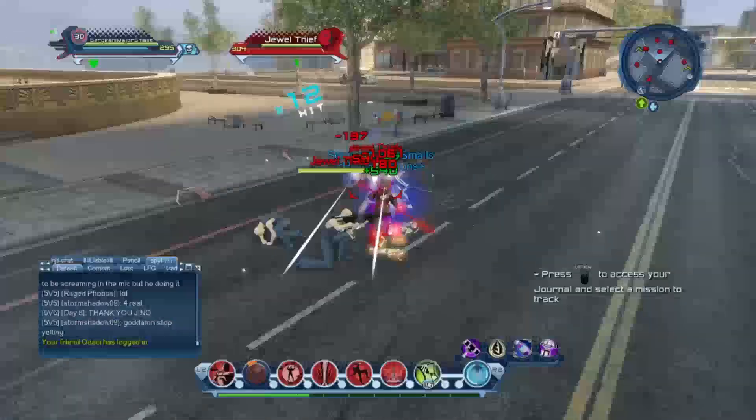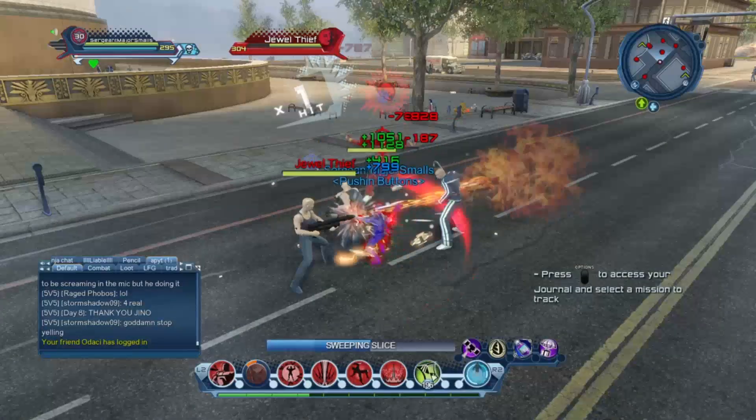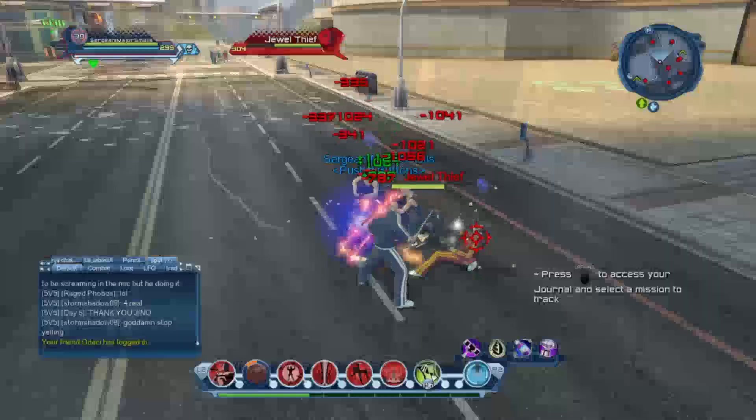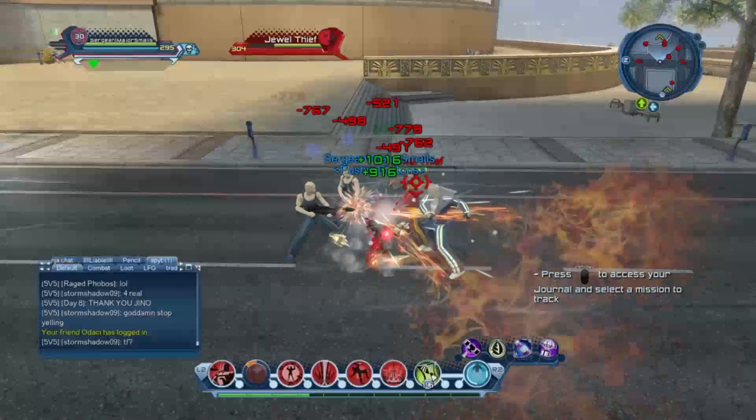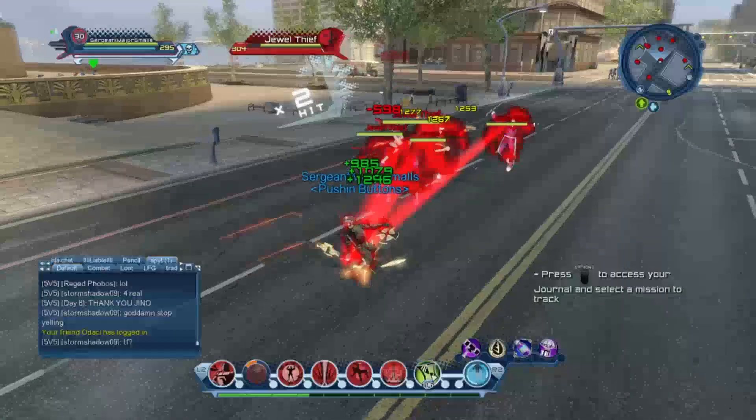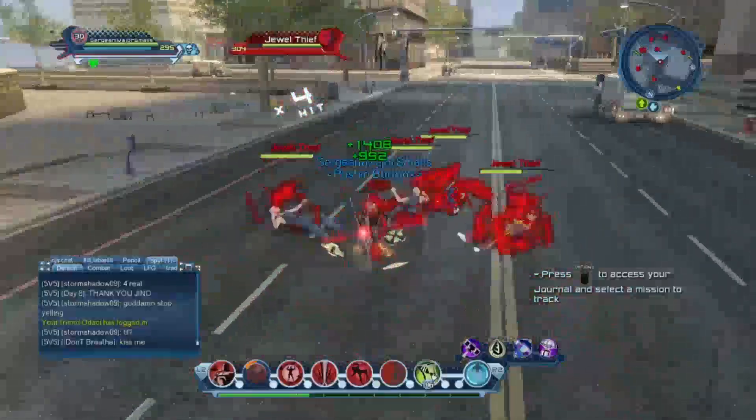Now you can see that add right there just got immunity, so now we're just going to want to lunge him and that'll block break him. That guy had immunity and was spamming his ranged attacks, so we lunged him and he fell on the ground. Then again: pull and juggle.